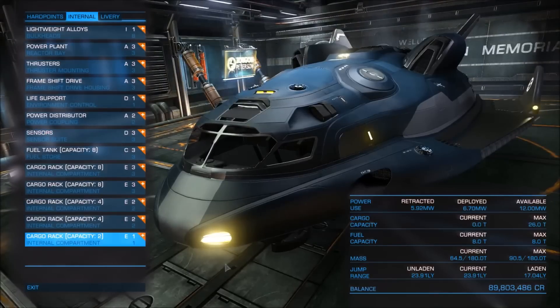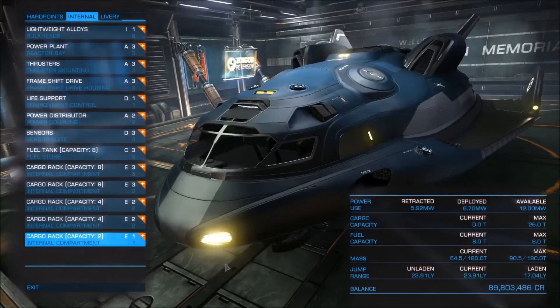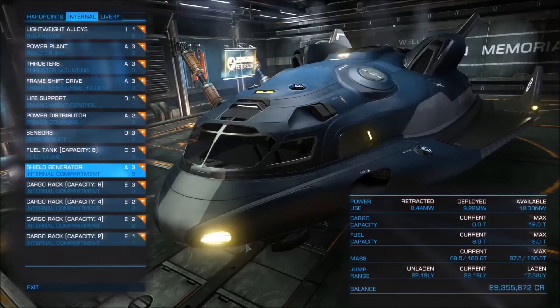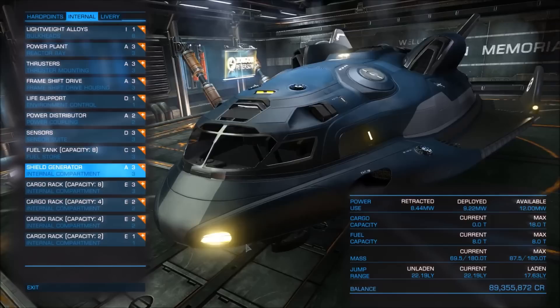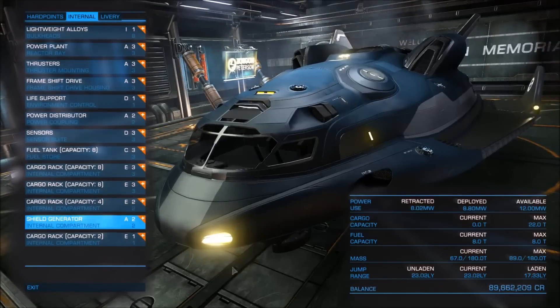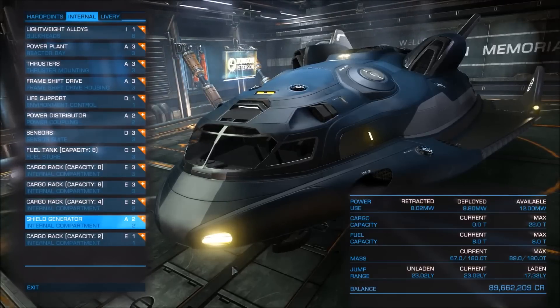With only cargo racks equipped, our little Adder can achieve a maximum cargo capacity of 26 tons — that is better than the Hauler, slightly better but still better — which means the Adder is the best trading ship before the Cobra. If you are looking for a nice trading ship to make enough credits and proceed to the next ship of your choice, the Adder can be a solid option. By equipping the best available shield generator, the Adder can have the best protection and a cargo capacity of 18 tons. But if we downgrade our shield generator, we can still have some protection and 22 tons of cargo capacity.